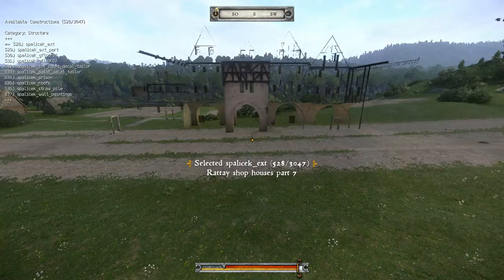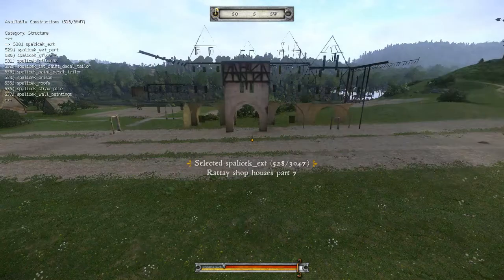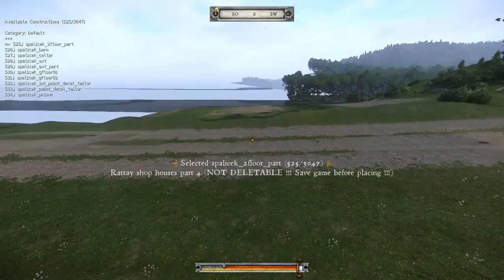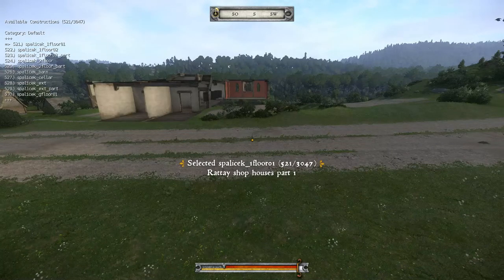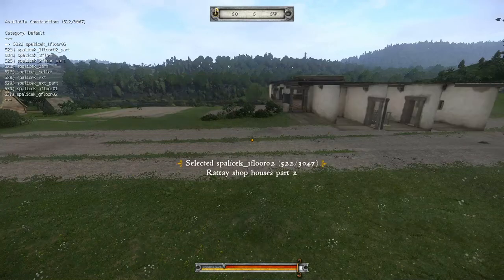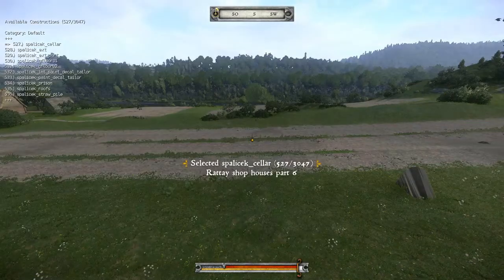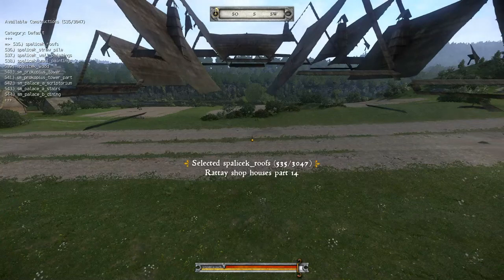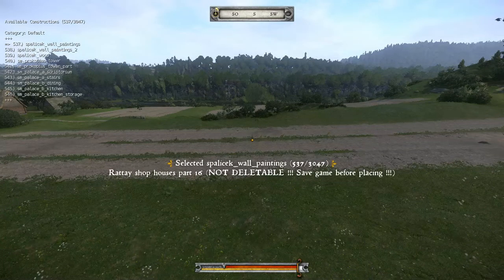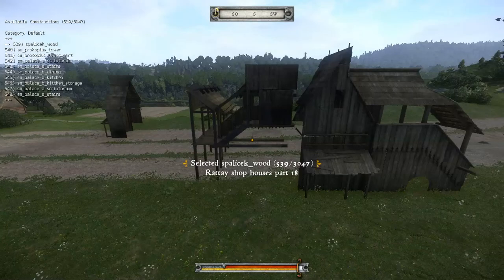So it's a row of different buildings that sticks together and it's containing a lot of parts. They start here with Spalisek 1Floor01 — it's object 521. You can see there are many, many small parts. The rooms and floors are separate from each other, wall paintings, wooden casing, and anything else.